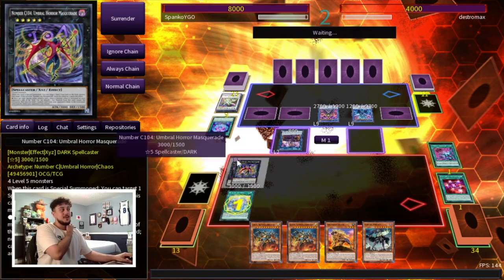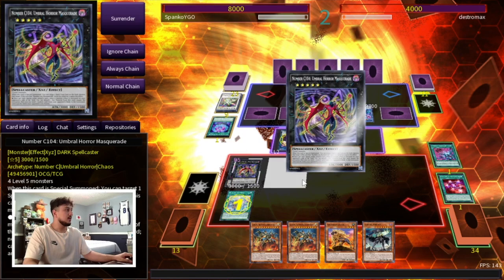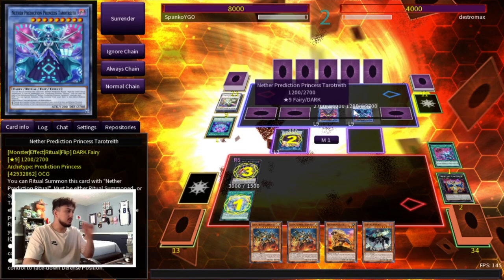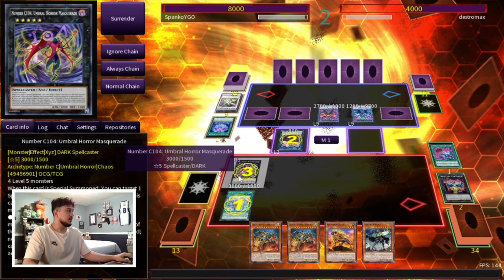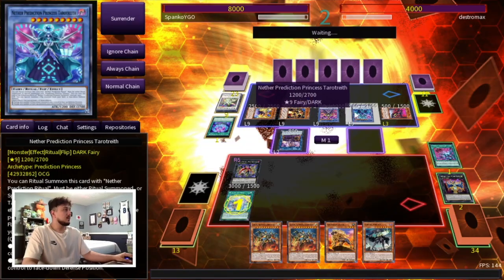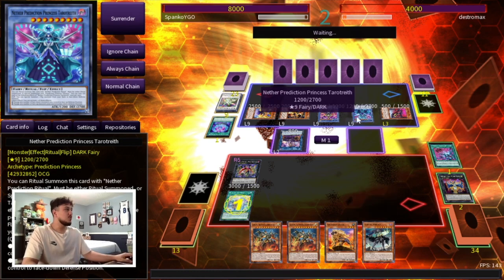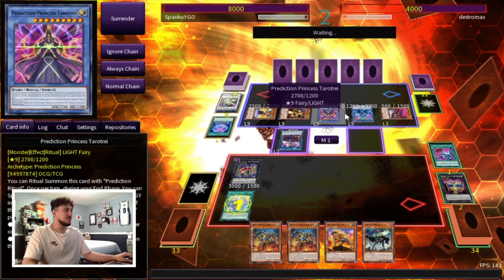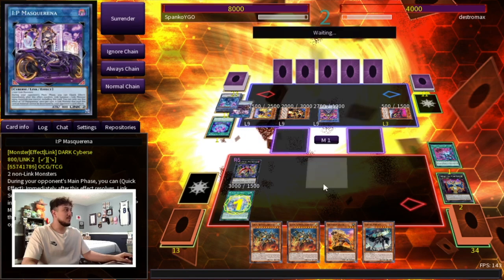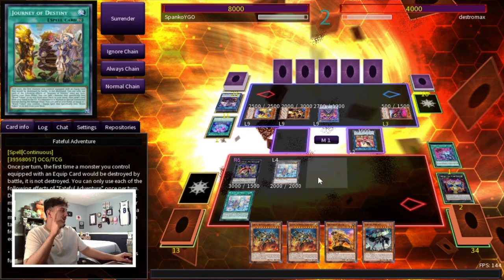Now it doesn't matter what he does — we're winning the game. We have Umbral Horror on the board, we have our Kaijus. We could have Kaiju'd him right away, but let's Umbral Horror this — his life points go to half. Does it have a way to negate? I don't think it's a negate — oh, it does negate! That's fine, we wasted this negate. I should have Kaiju'd him earlier, I knew that was gonna happen. Doesn't matter — it's still a 3k beater. He's gonna resolve IP Masquerade Phoenix.